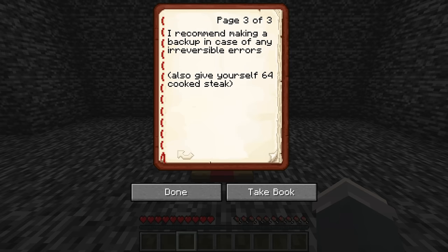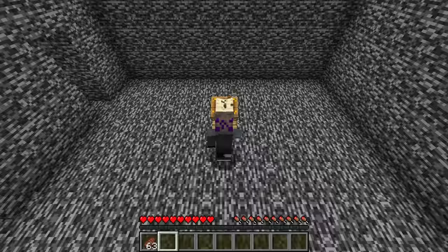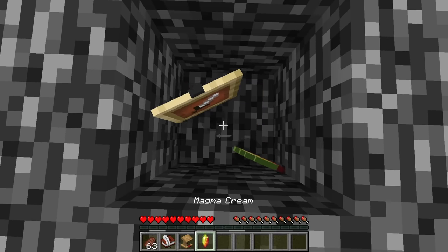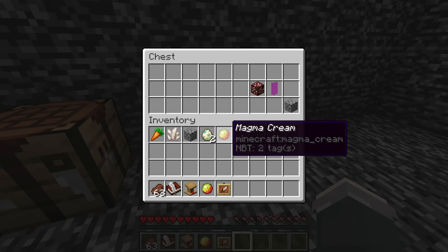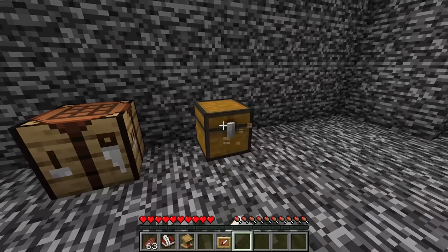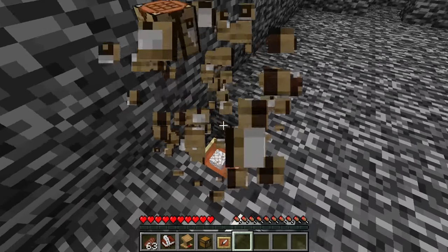The second interesting detail was the mention of giving myself food. The difficulty being set to easy means mobs are likely involved at some point. I gave myself some steak and began searching. I grabbed the lectern and found a piece of magma cream in an item frame underneath. In the chest was a random assortment of items — a carrot, a piece of quartz, 2 cobblestone, 2 turtle eggs, another magma cream, another quartz ore, and a magenta banner. Under the crafting table I found a piece of named diorite.